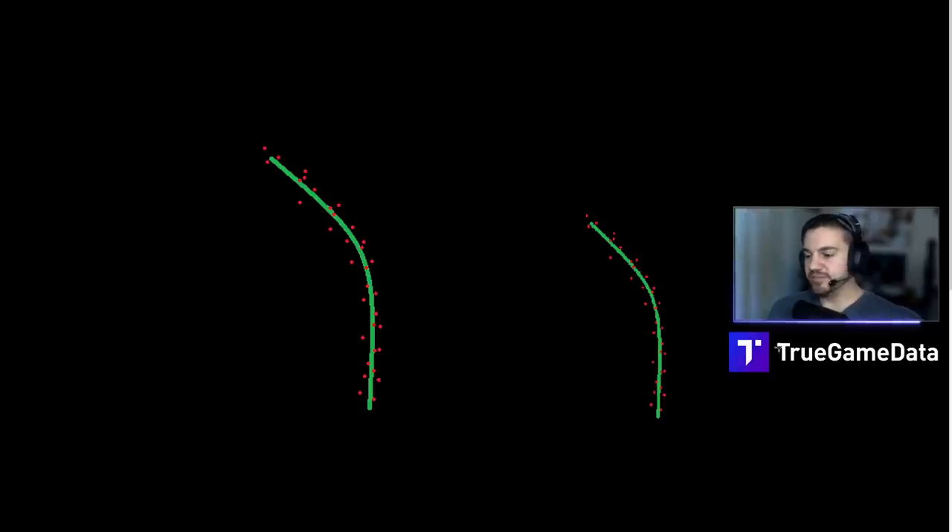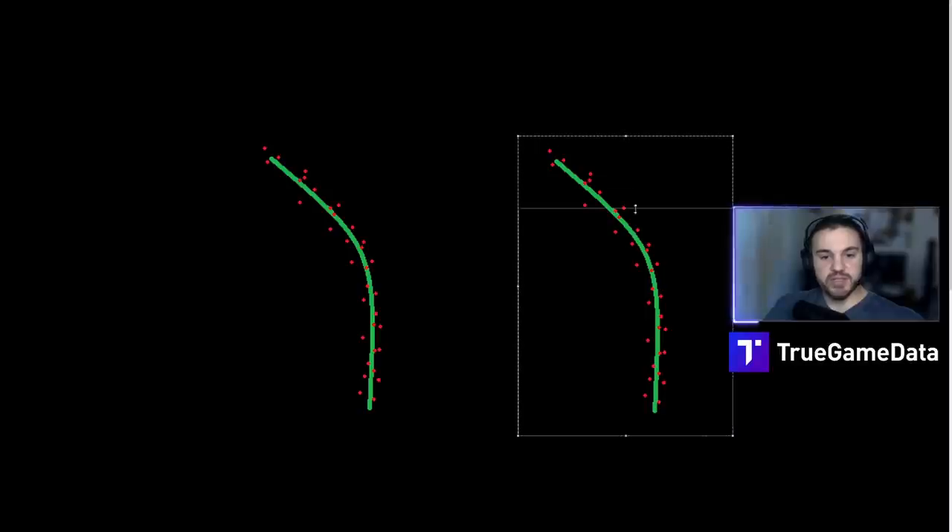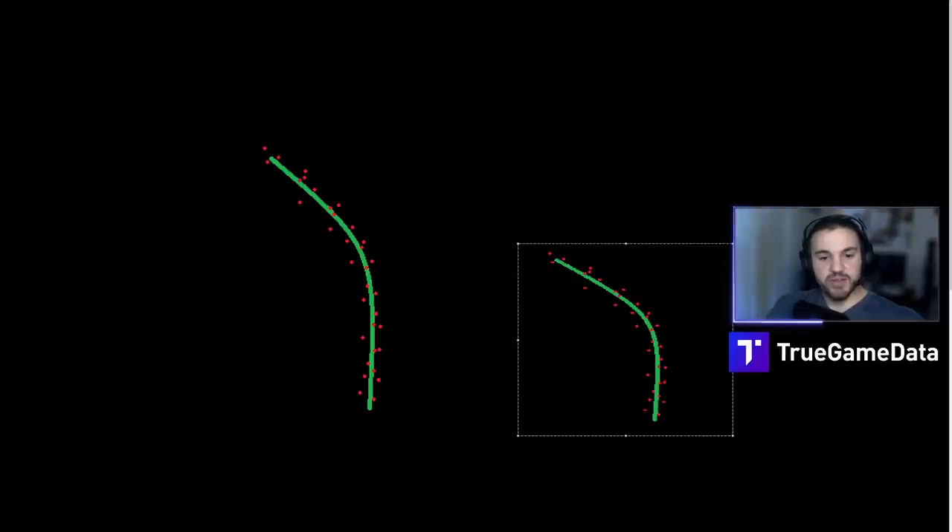Early on in the game, a lot of people thought recoil control was the vertical recoil and recoil stabilization was horizontal. So basically a lot of people early on thought that all recoil control did was take the pattern and shrink it down vertically. But now we know, after more testing, that it actually does both horizontal and vertical reduction. I'll explain what recoil stabilization is a little bit later in the video, but I just wanted to start with recoil control to clear that up.